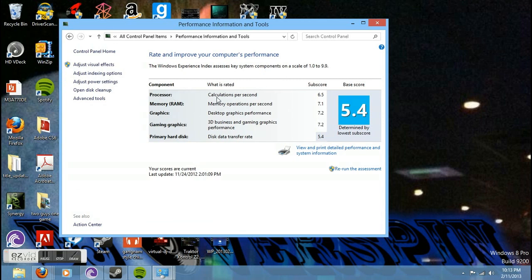Here's the Windows Experience where you see calculations per second is a 6.9. Memory speeds per second is a 7.1. The desktop graphics is a 7.2. The 3D business and gaming graphics performance is a 7.2.